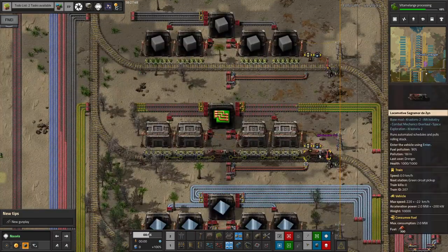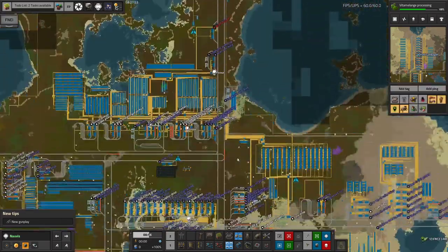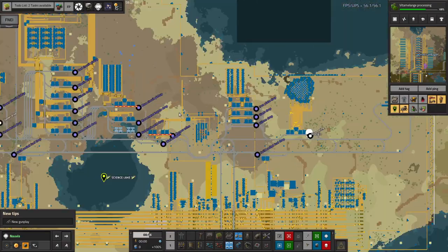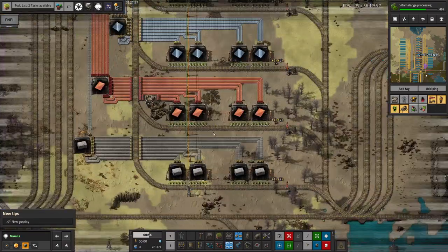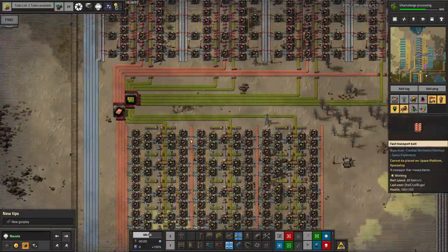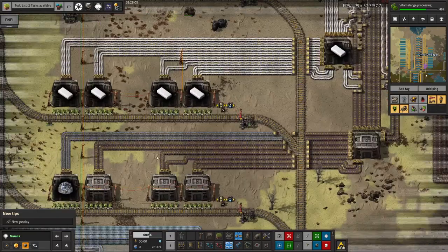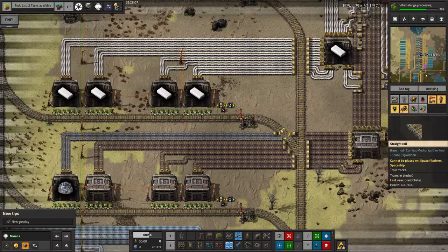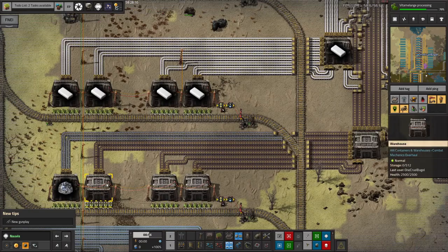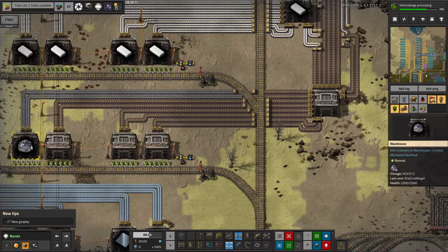The green circuits have run out and the train is stuck here, so that's a green circuit production problem. Looking over here, having seen there was a copper throughput problem, I suspect it's down to the copper inputs. There's plenty of copper here for the red circuit, but we have a shortage of silicon here - and this is the sort of problem I was talking about that might happen over there, but this one is worse. We've got 25,000 silicon all in this one warehouse.